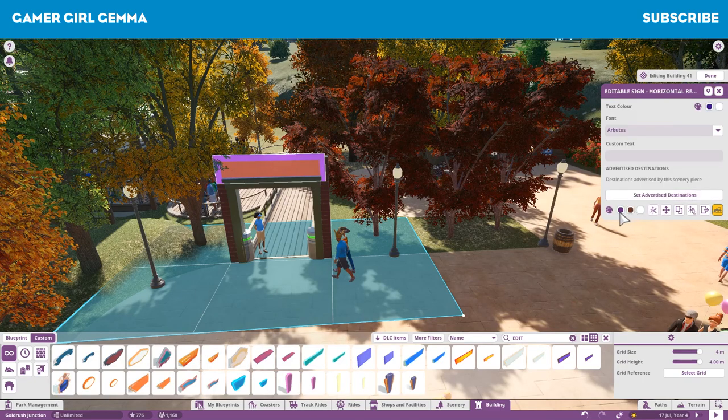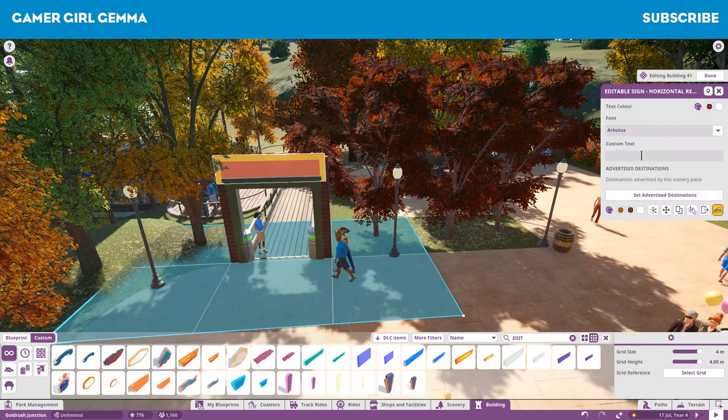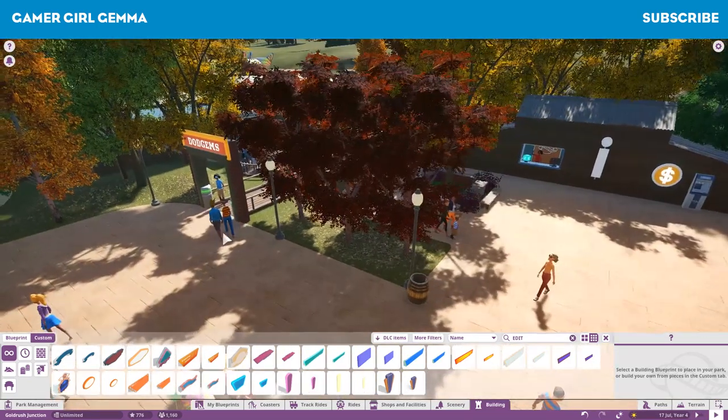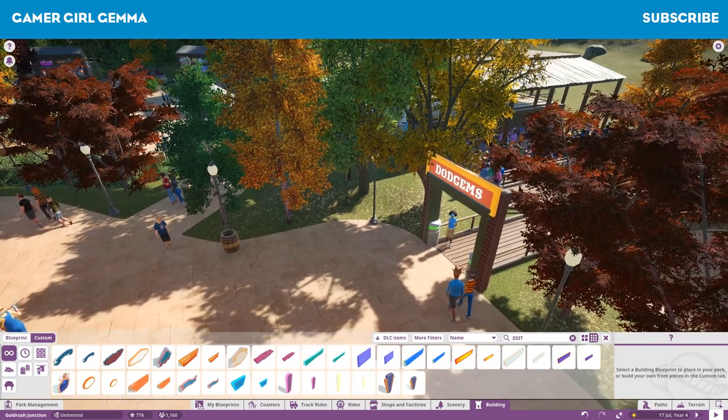What I did - and I think I explained it in the speed build voiceover - during the off camera section last night, I changed a few things. I had this little food court section sort of over here and it was raised on a platform, and it was really tedious, didn't really work, and it just looked god awful to be honest.